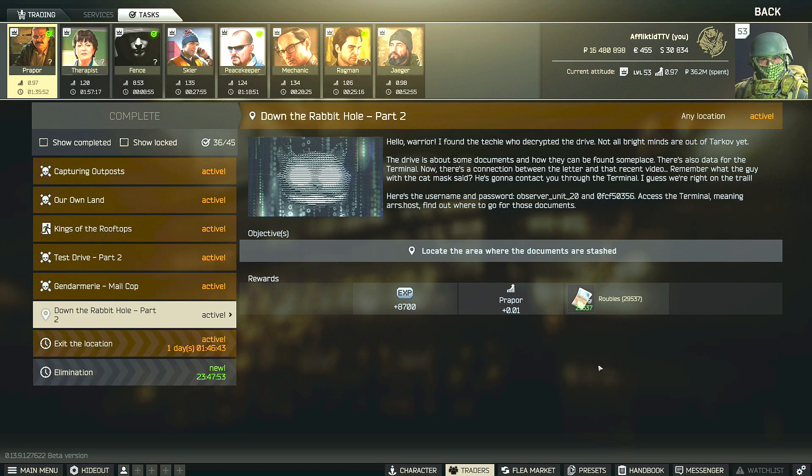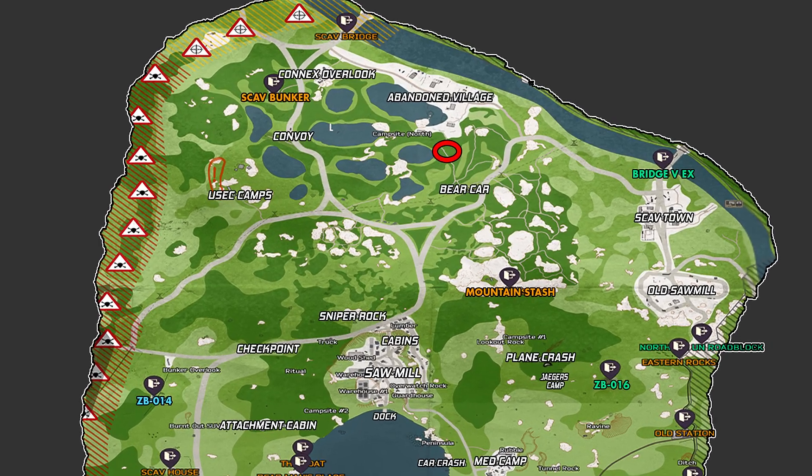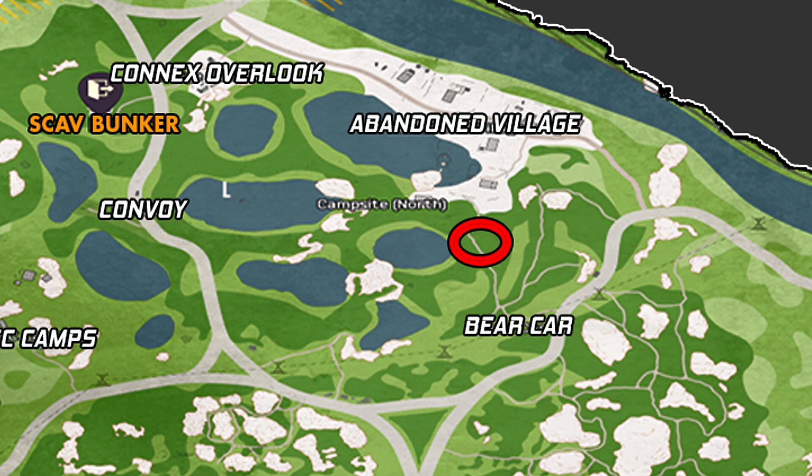Hey guys, this is a proper task guide for Down the Rabbit Hole Part Two. For this task we have to locate the area where the documents are stashed, and this area is going to be on Woods. Here's the map of Woods and where we do have to go for this task is just next to the abandoned village.